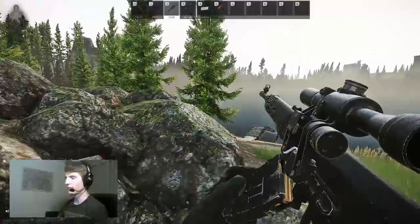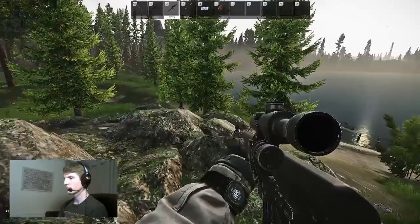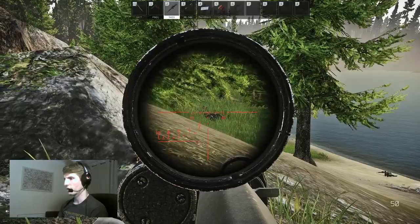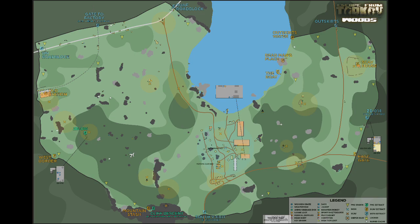Woods is one of those maps that feels big at the start but isn't really that large once you become more familiar with it. When I first started I was confused all the time due to the lack of landmarks — just so many trees and rocks blending together. The map itself is in a rough horseshoe shape, with east and west split by the sawmill in the middle. There's very little around besides the sawmill and the Scav boss Sturman, so most of the action happens around the centre.